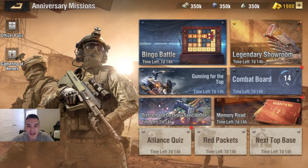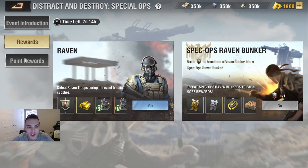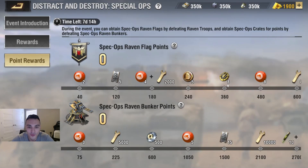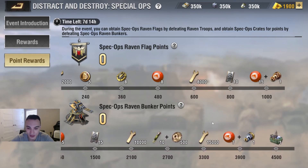Next up is Distract and Destroy Special Ops, which is very similar to the standard Distract and Destroy event but with better rewards. For obtaining the Raven Flags, you'll have the opportunity to get some Bingo Balls as well as a Ground Refined Component. For destroying the Flag Spec Ops Raven Bunkers, you'll get more Bingo Balls, some Wrenches, and an Air Force Refined Component.